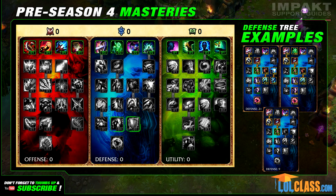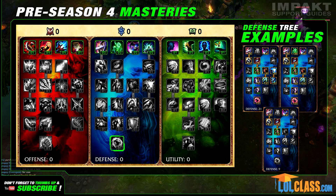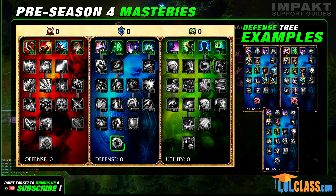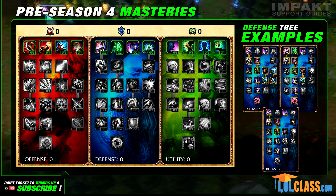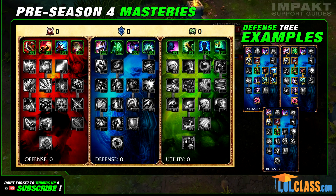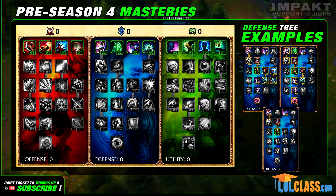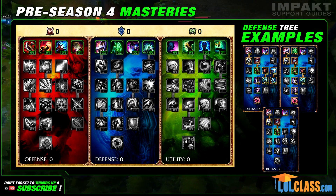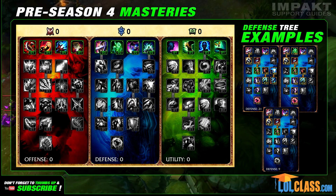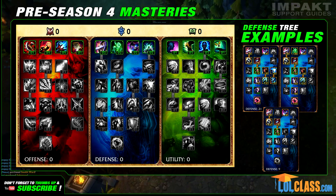Runic Shield lets you start the game with a 50 HP shield that regenerates every time you respawn, and Legendary Guardian reduces the duration of crowd control effects by 15%. There's a lot of stuff in here, and I urge you to try out these changes for yourself and not take everything I say as correct. I will, however, be leaving you a few examples of trees that I feel everyone should consider. Do bear in mind that if you go for 21 points in the defensive tree, you will be missing out on a lot of awesome masteries in the utility tree. It may be worth it if you're playing something that needs to get close to the enemy to be effective, like Leona, Taric, or Thresh.